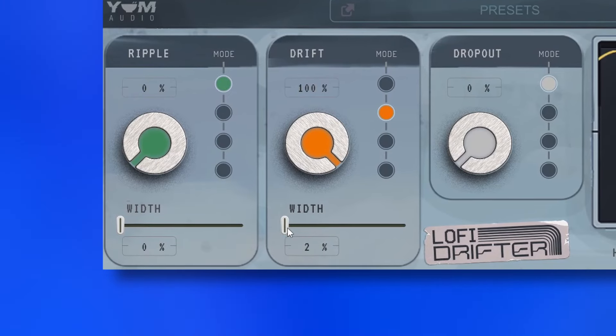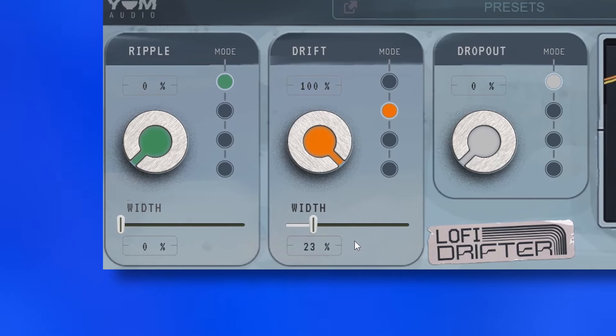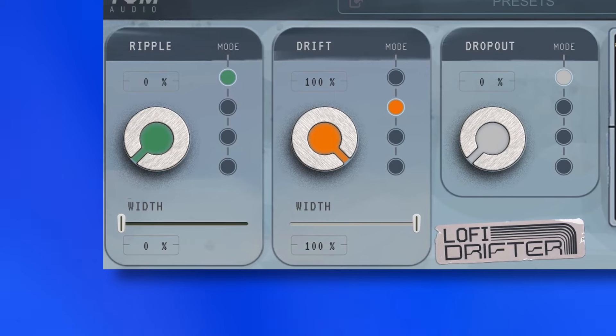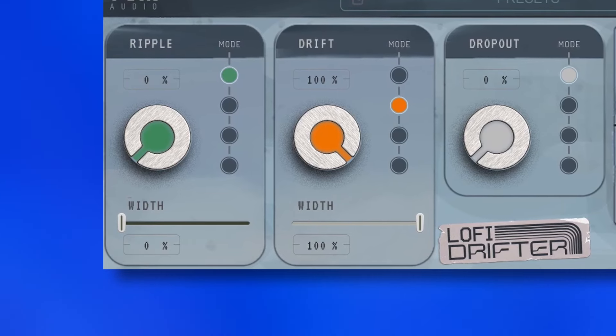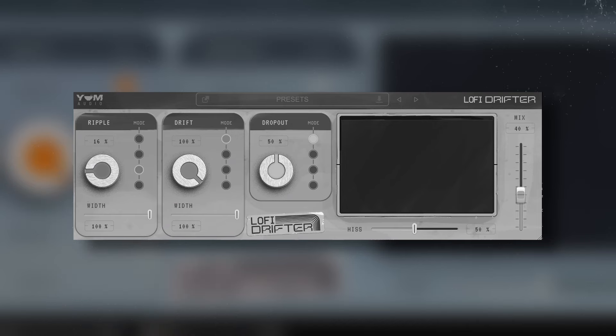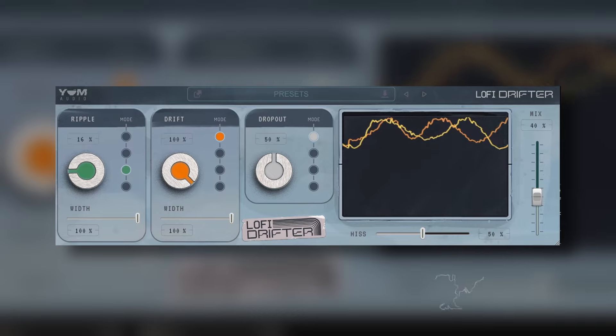Something that I really liked are the width controls. With them, the random gain drops will be different from the left and the right channel, and because of that, strangely, the signal will be more stable. This creates a nice stereo effect, and combined with the mix slider, it can add width to different sounds.